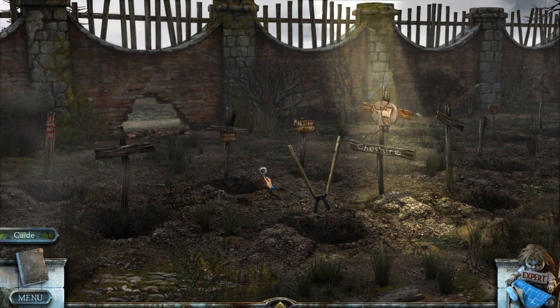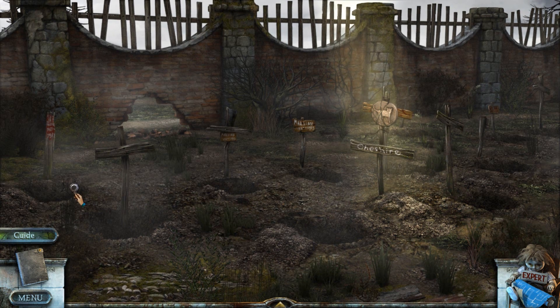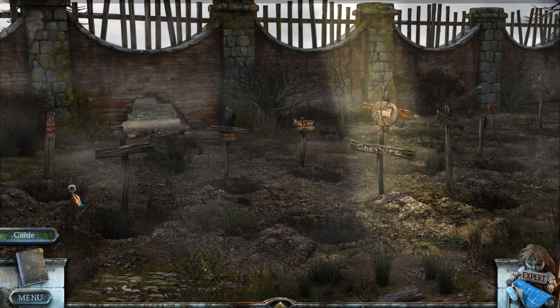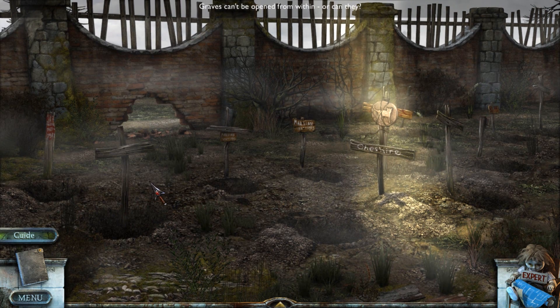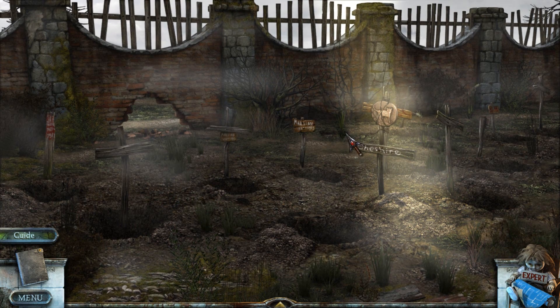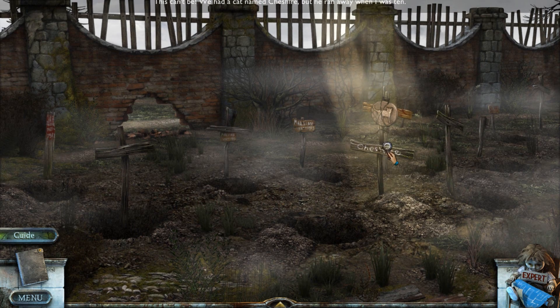Oh, they're graves. Hang on — shears! We found shears again. Fantastic. And a load of graves with nothing in them, hopefully. Graves can't be opened from within. Or can they? Cheshire — is that a cat? We had a cat named Cheshire, but he ran away when I was a kid.